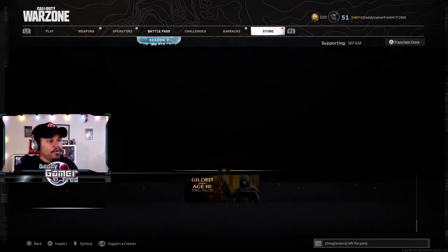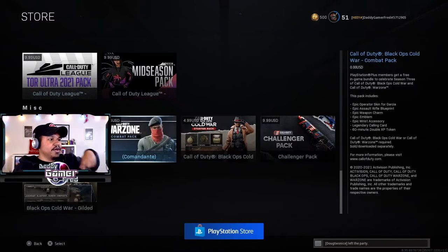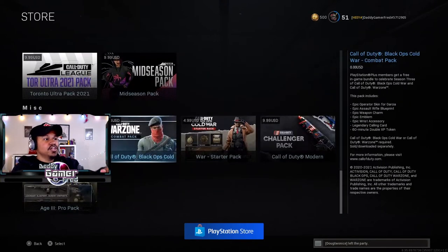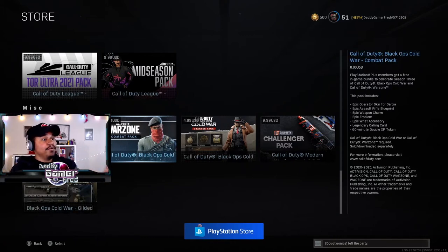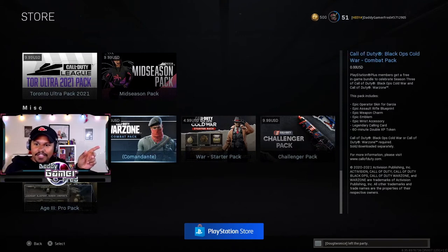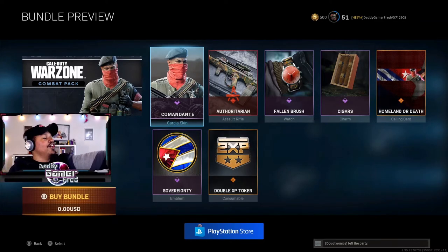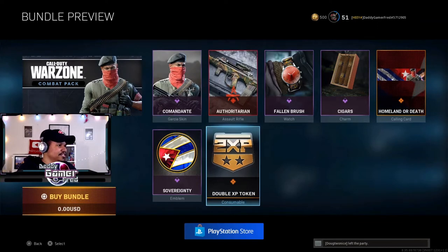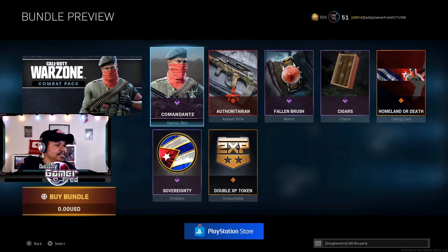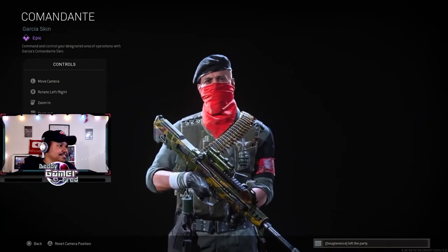To do that, go over to the store, scroll all the way down to the franchise store and click on that. From there scroll down and you'll see the miscellaneous stuff under the CDL section. There's also a brand new Combat Pack, absolutely free. We get a skin, an assault rifle blueprint, a watch, cigar charms — that's actually pretty cool — and then a Cuban flag emblem and a double XP token.